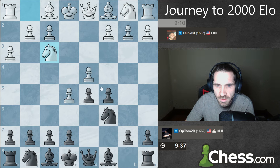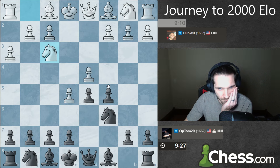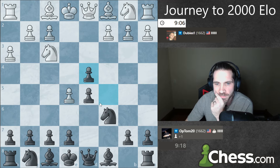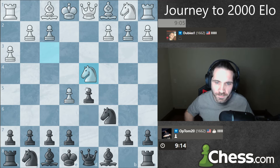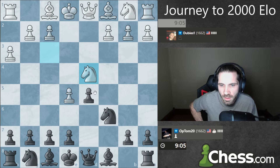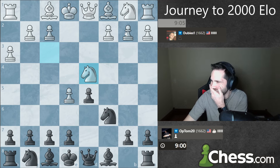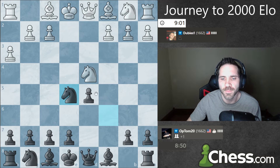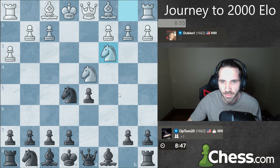I think the move here is takes, takes, takes, takes. I can take here actually — I could take this pawn, and then what happens if this check happens? I block with the queen, block with the bishop. I don't know if there's something wrong about this — maybe there's something very wrong about taking this other pawn. Maybe it's this move combined with this move that was probably what I had to look out for.